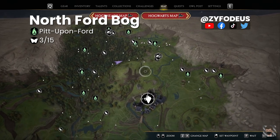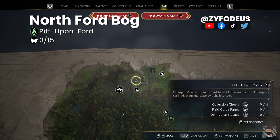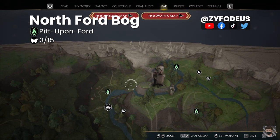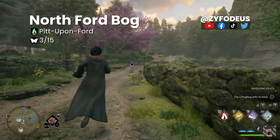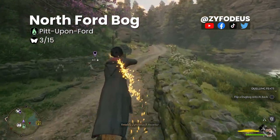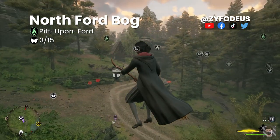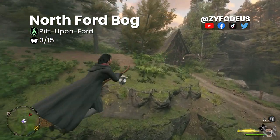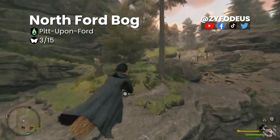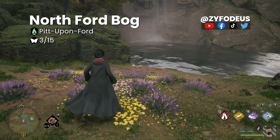Back on the map, reference Hogsmeade and move north to Pit Upon Ford. Zoom in and place a marker there, then fast travel to Pit Upon Ford floo flame. On arrival, look left toward the marker and ride your broom. Once near the area, use Revelio to find the butterflies, approach to activate them, then head over a wooden bridge through the trees to a waterfall — there's a flower patch there with the hidden chest.